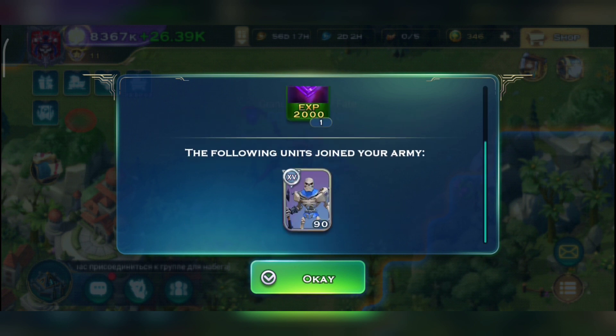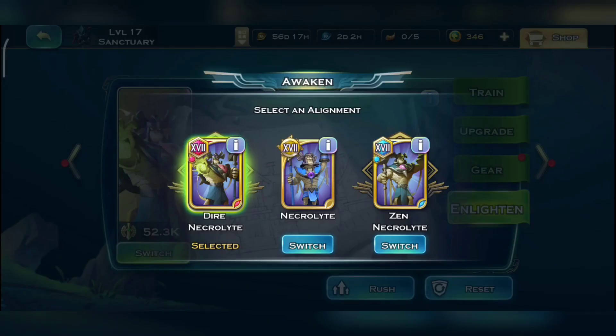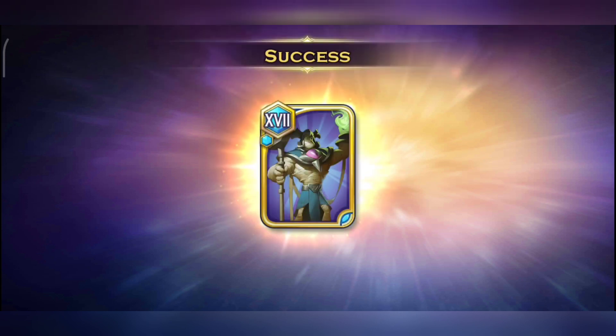Let's hit OK and see how many units we got — 90 bone Stalkers! That is insane. Now let's switch back to Sand mummies and check them out.